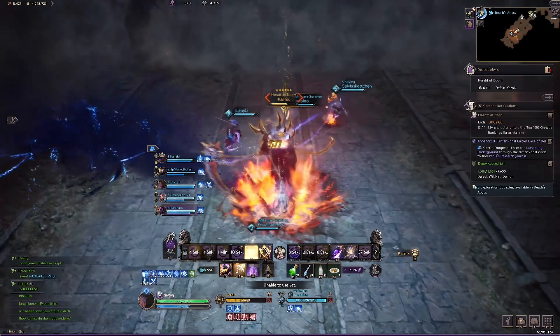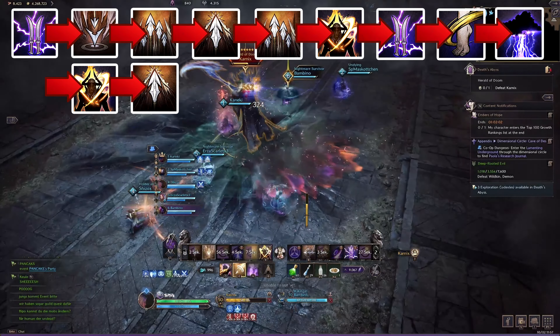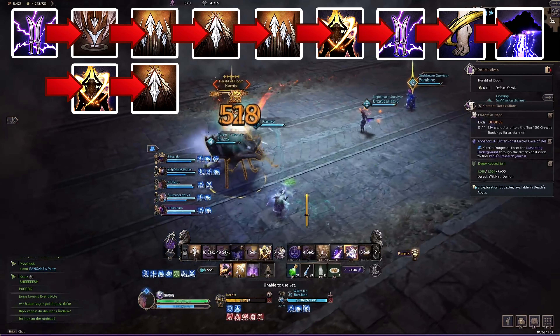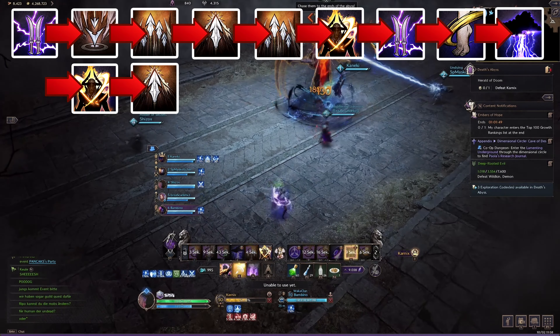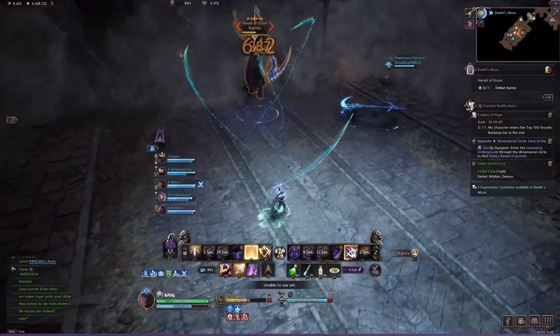And for the second rotation, we this time start by using Lightning Infusion, then Deadly Marker, then we activate Strafing twice, then Zephyr's Knock, then Strafing for the third time, then Shadow Escape, then Lightning Infusion for the second time, then Ankle Strike, then Thundercloud's Bombing, then Shadow Escape for the second time, and then we finish it off with Zephyr's Knock. From here we just rinse and repeat.